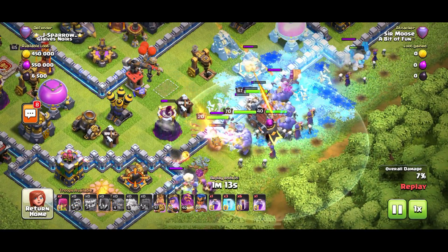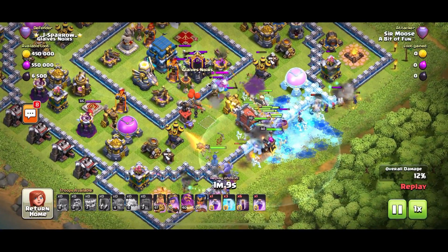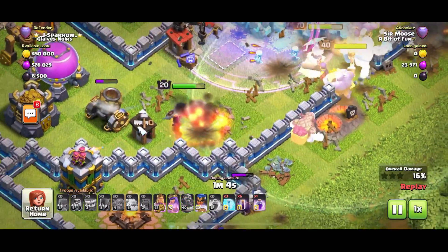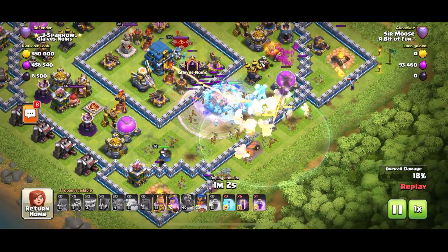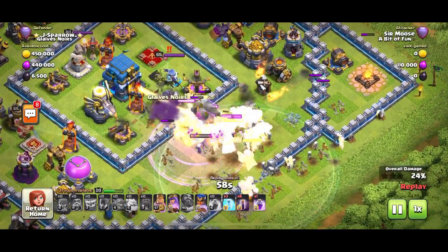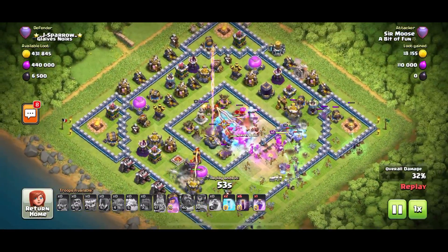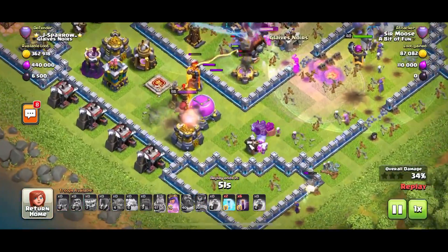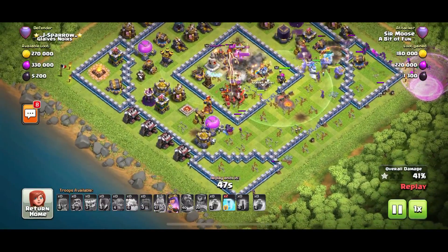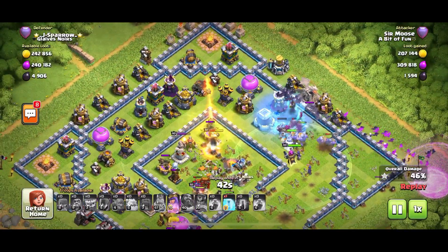The little blobs coming out of the yetis do extra damage — beautiful. Get that Wrecker to the town hall. There goes the Royal Champion off to the left by herself — she's going to meet a gruesome end. Someone's been infernoed in the middle but we don't care, we've got too many troops. Bowlers boom, get downtown hall. Yeah, we lost the Royal Champion and I didn't even get to use her ability.